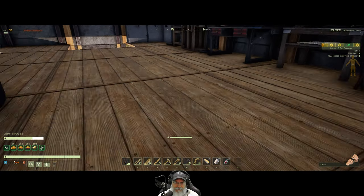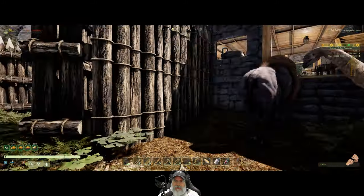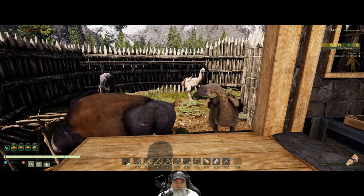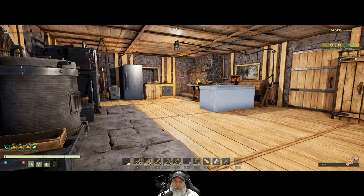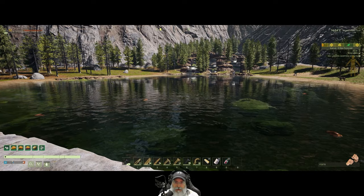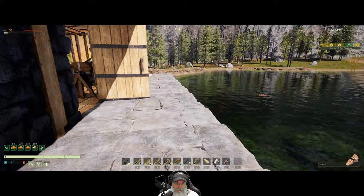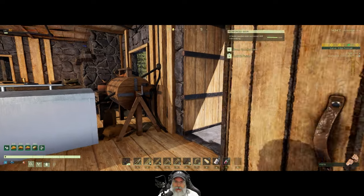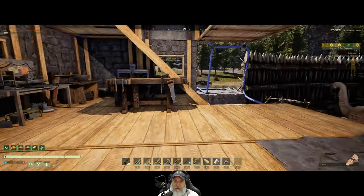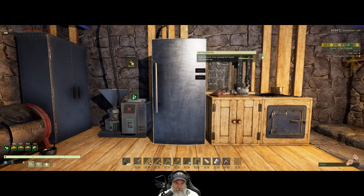We need to repair the damage to the base and replenish the workstations we lost. Then I have some new things I want to do: I want to change the way we're doing the animals because they're a constant pain — I might move them away from the base entirely and make a little barn for them. And then I want to add a wing to the base that goes out over the lake a little bit to have more room, like a loft for our living area with a bed.